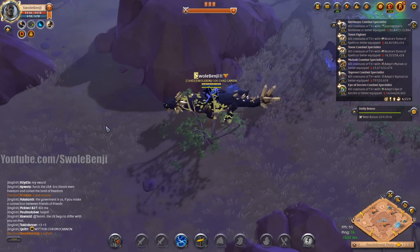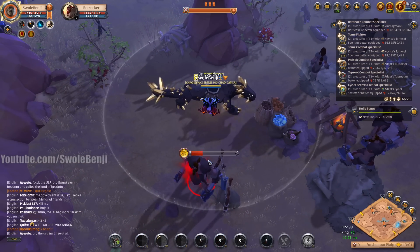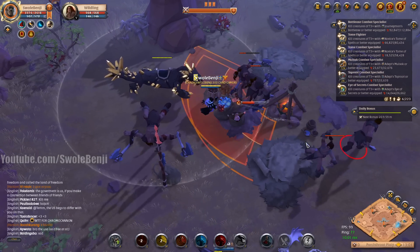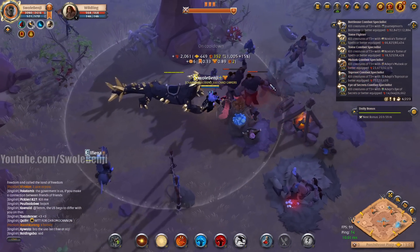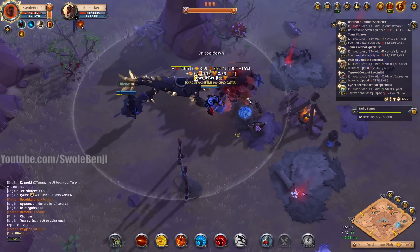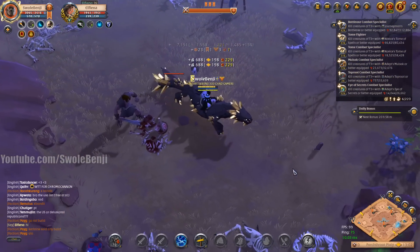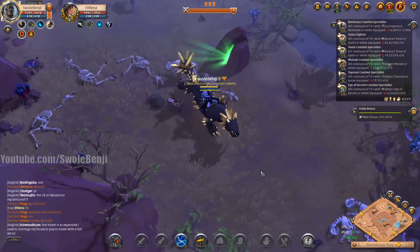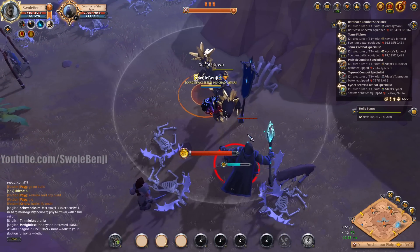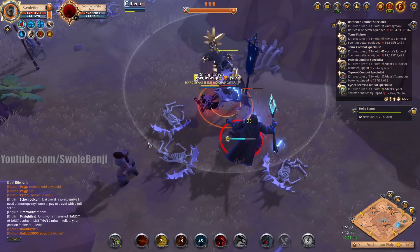I one-tap everything that's weak and two-tap everything else except the berserkers, but I already told you how to fix that — it's a non-issue, just one auto attack. Look at this other guy — he tried to pull those mobs to AOE them, but they're mine. I've already dealt half their HP pool. I can literally ignore them and kill other mobs. Donkey rider with a 4.1 — not using a build I've ever made.